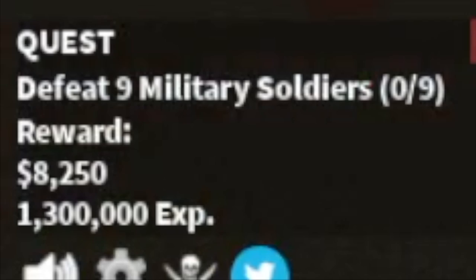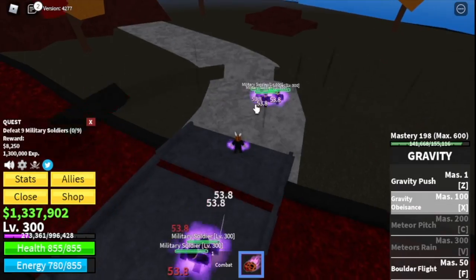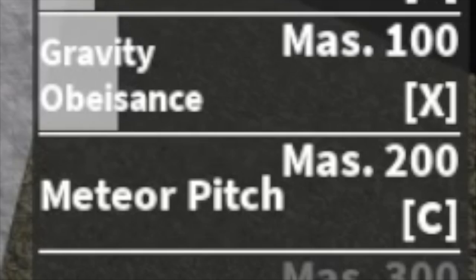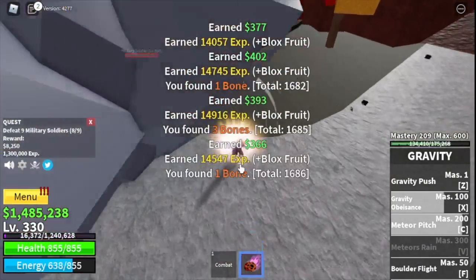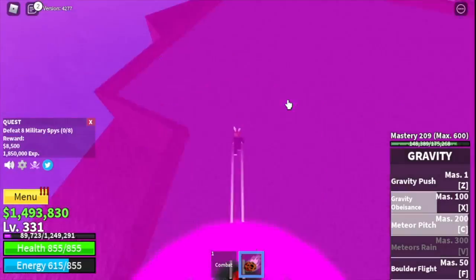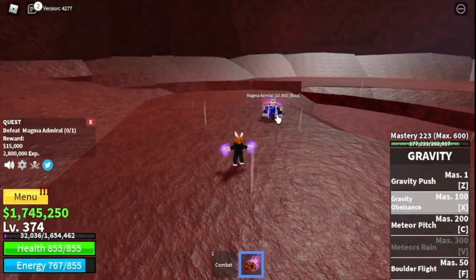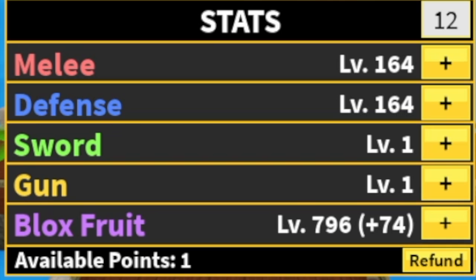Our next island is the Magma Village. We'll start with the Military Soldiers — you need to defeat 9, so lure 5 in the bridge. The goal here is to reach level 330, but before that we'll unlock our 4th skill: the Meteor Pitch. At level 330, we can start defeating the Military Spies — defeat 8, lure 4 at a time, do it twice to finish one quest. The goal in this island is to reach level 375. At level 350, you can start defeating the Magma Admiral to level up faster — server hop to make things faster. Stat check: 164 melee, 164 defense, 706 blocks fruit.